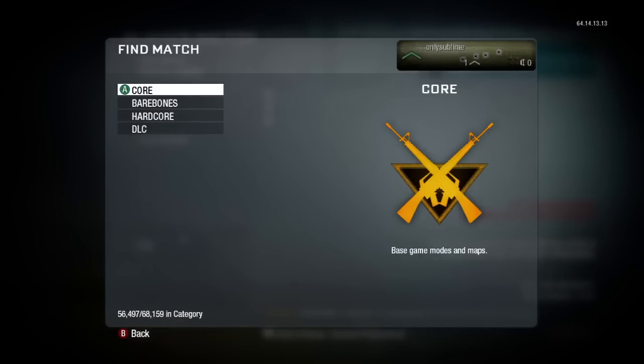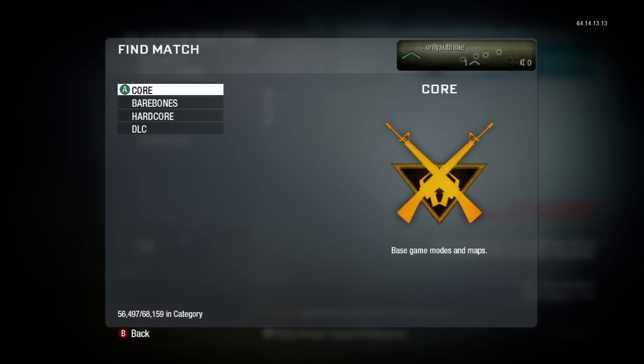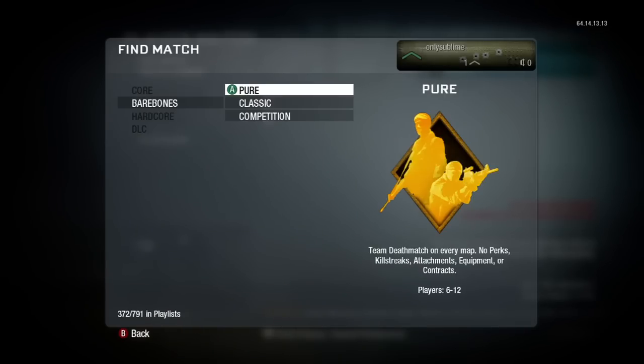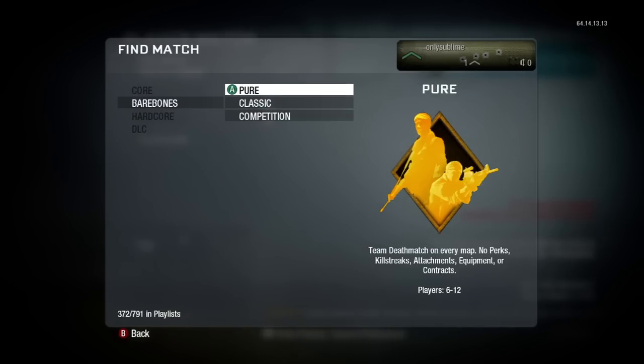Go to find match. Kissy, tell him how to do it. Go to... hit bare bones, because you're a beginner player. Bare bones is where you don't get any killstreaks, so it'll be easier for you — they won't use helicopters and stuff like that. So go bare bones, and we're gonna walk you through it.